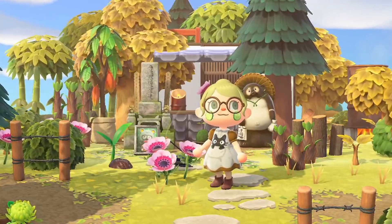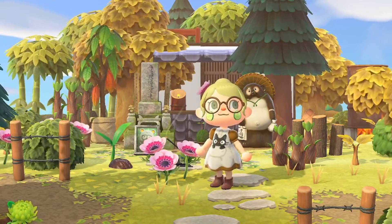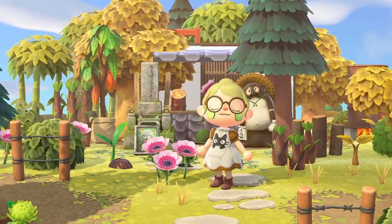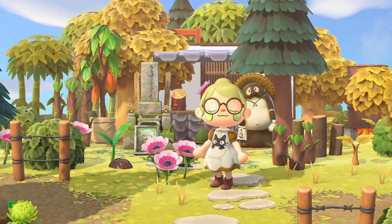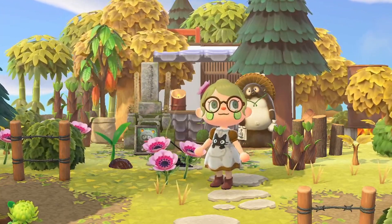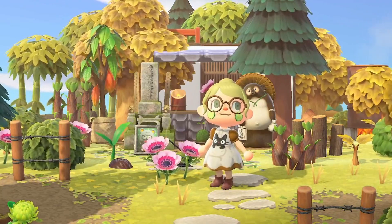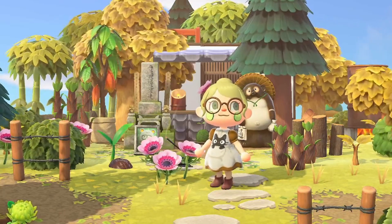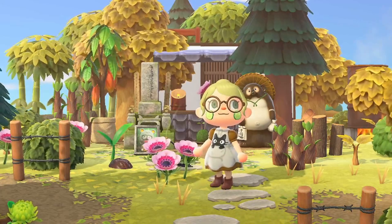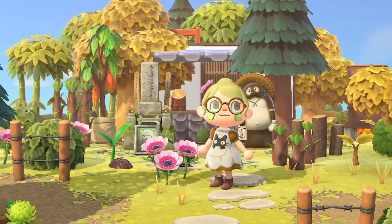Hello everyone and welcome back to my channel, I'm Mori Crossing. Today we're going to be doing a build around Cole's house, and it's going to be Ursula from Kiki's Delivery Service - her cabin in the middle of the forest. I really love the cabin, it looks really sort of serene and beautiful. I decided that Cole's house would be almost perfect - it's meant to be a little cabin, I'll get into it later.